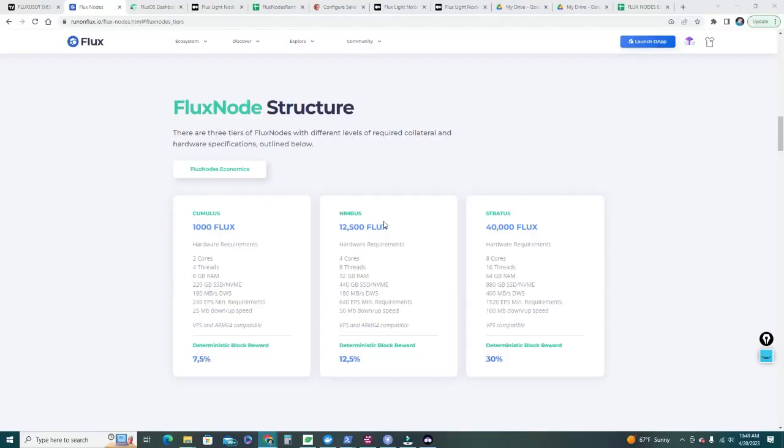Let's head over to runonflux.io and go over the Flux node economics. Why do I want to run a Nimbus node right now? Well, I've saved up a little bit over 12,500 FLUX — that's the minimum required for Nimbus, exactly the amount you need to deposit as stake. I already have 14 Cumulus nodes but I don't want to set up any more Cumulus, because given the current price of FLUX it's not economically feasible right now. I'll keep running those 14, but my next tier is the Nimbus.